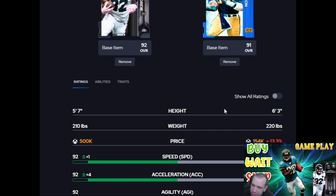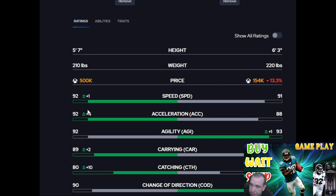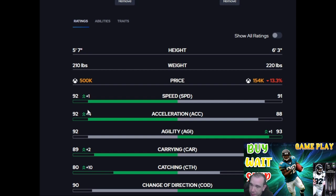Him versus Dickerson — it's apples and oranges. It's a power back versus an elusive back. It depends how you want to run. The acceleration difference is just crazy; I can't take 88 acceleration right now. Armbar, Bruiser, Bulldozer — Dickerson is just different. Be kind for no reason, I'll see you — hit the like button, see you in the next one.